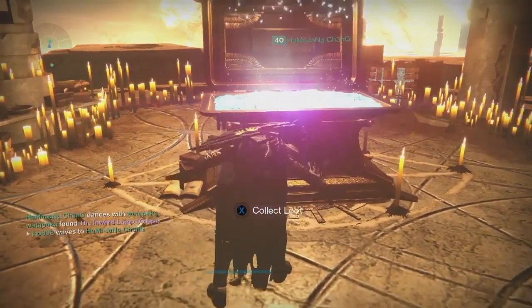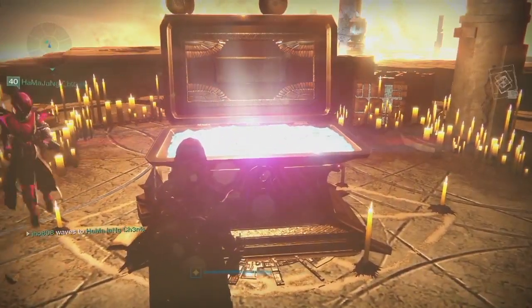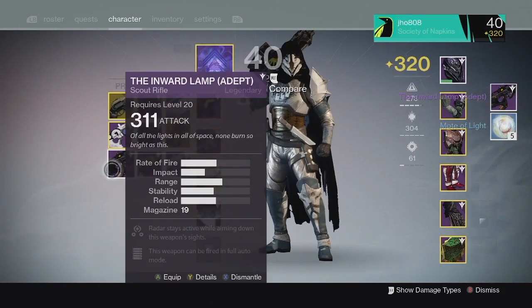Finally, for my last character, my Hunter, from the Lighthouse chest we ended up getting another Inward Lamp and 5 Motes of Light, and this one came in at 311 — so not very good on that last one.